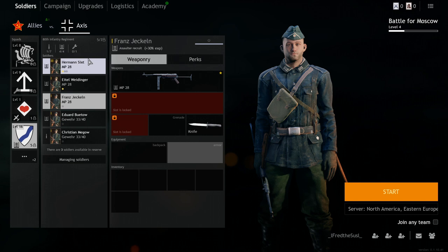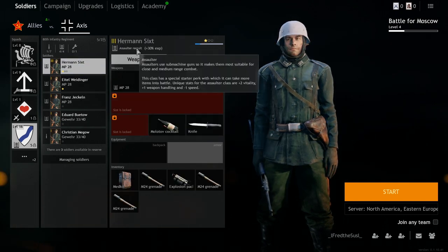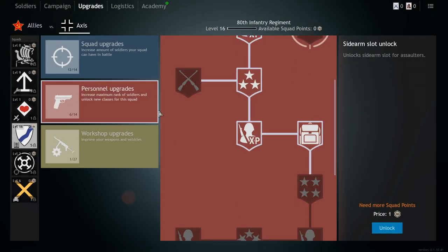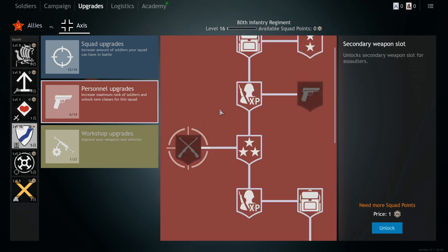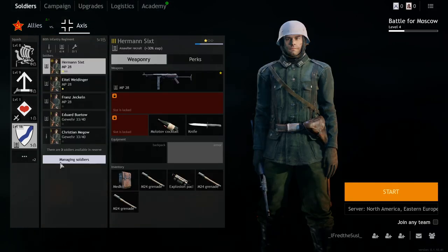Let's return to our squad and equip our boys with the MP28s. You might wonder why the secondary slot is locked — it's because I haven't upgraded that yet. You can get the additional slot from upgrade three, the secondary weapon upgrade. Now we know how to equip your squad with good weapons.